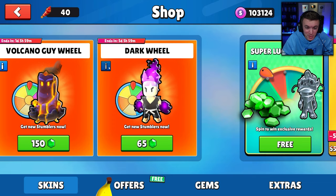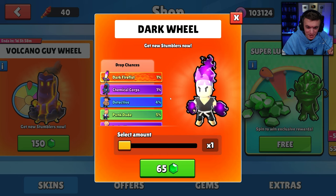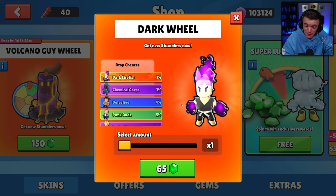We are opening this dark wheel. There's only one skin in this wheel that we need and it's the one skin that we don't have — the dark fire fist special skin. But it's a one percent chance, so it's going to be really difficult to get. Thankfully this wheel is very cheap — it's only 65 gems to spin once.